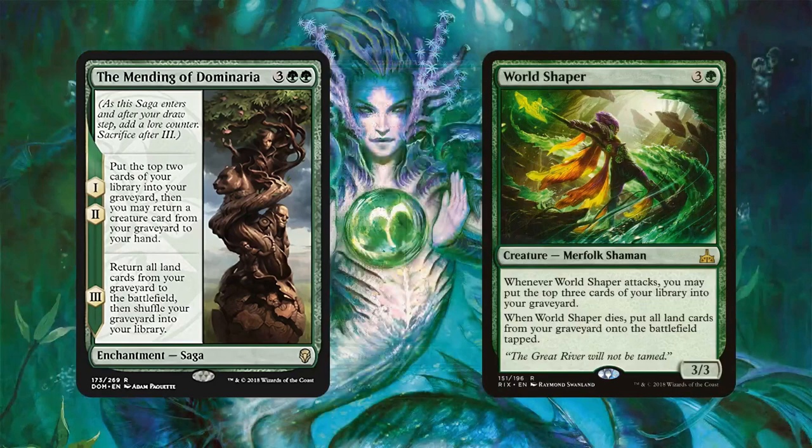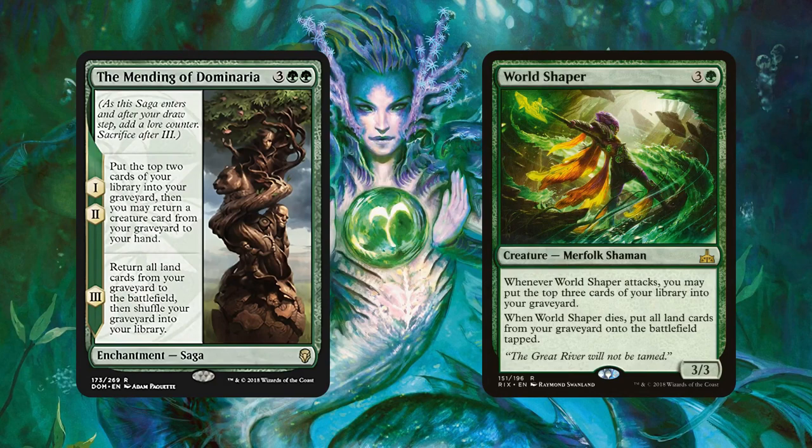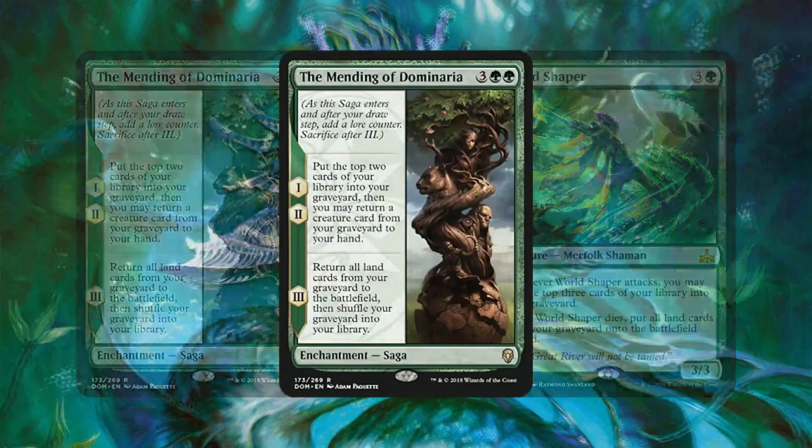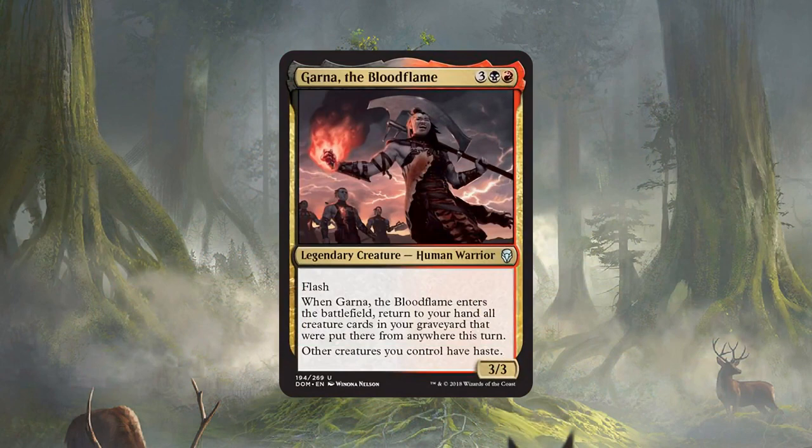It's worth pointing out that we went from having zero mass land reanimation spells in all of Magic to having one pretty much every set. Right now we have World Shaper and the Mending of Dominaria — so if you can figure out a way to break mass land reanimation, there is a lot of redundancy. We essentially have eight copies of a card that can reanimate all your lands with four Mending of Dominarias and four World Shapers. That makes it a little more appealing to build around since you have redundancy for what would probably be the key effect for your deck. I think it's a fun, value-y card, and maybe there's some land reanimation combo out there that could make it even more competitive.